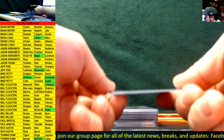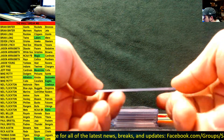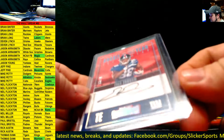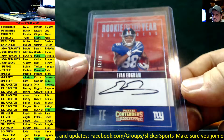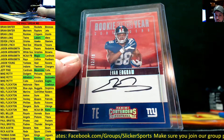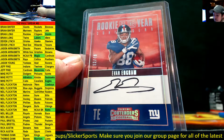And another auto — a Rookie of the Year Contenders auto numbered out of 49, nice on-card, for the New York Giants: Evan Engram. Evan Engram auto — that's also Brian Long, another one for the vet!